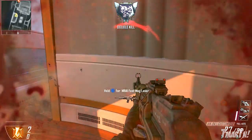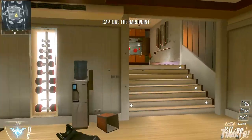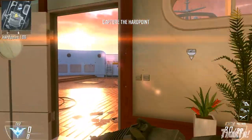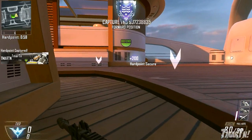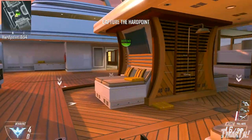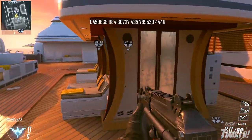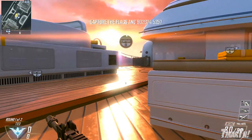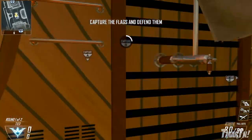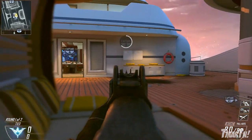What else can you do from the CDOM side spawn? One thing you can do is run straight through the middle and head right towards the center of the map. I would only suggest doing this in either Domination or Hardpoint, because in Hardpoint you can get to that first Hardpoint, and in Domination you can get to B-DOM. Other than that, there's really no reason to do it — you put yourself at a lot of risk with a lot of ways enemies could shoot you.